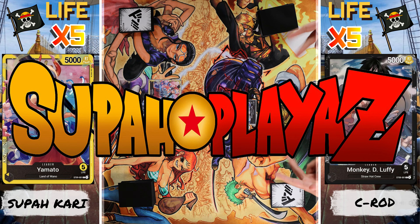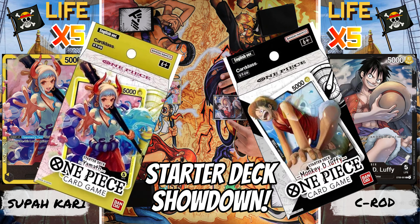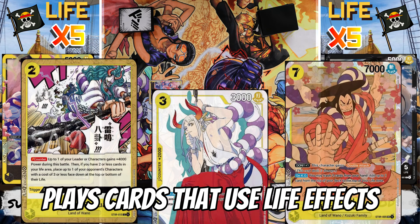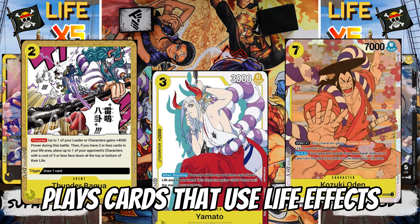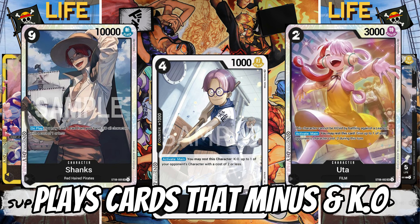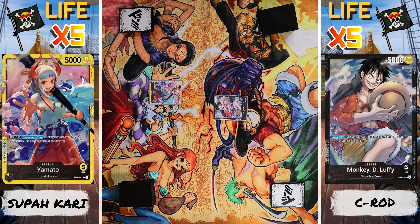What's up Superplayers! It's Yomi C., Ron, and Supakari. Today we have a starter deck showdown. I'm playing Yamato, the yellow starter deck, and I have cards that are able to play with my opponent's life. And the Monkey D. Luffy starter deck — this deck is able to minus and knockout. So it's going to be an epic showdown. Let's get it going.